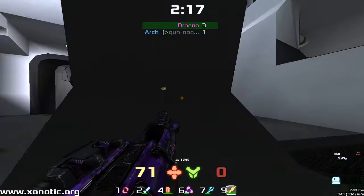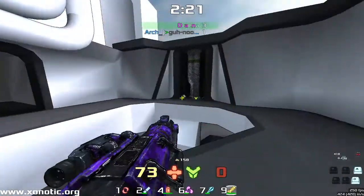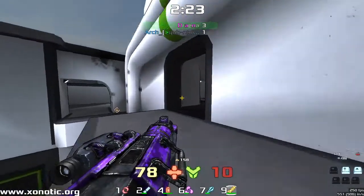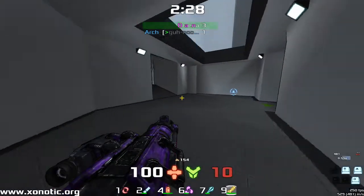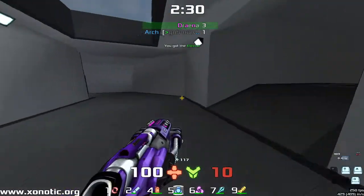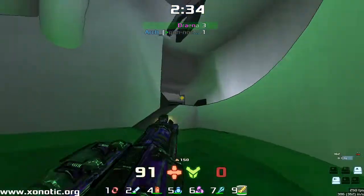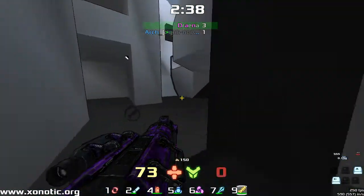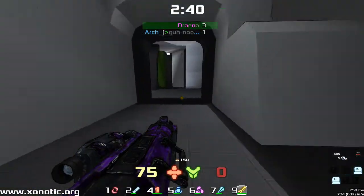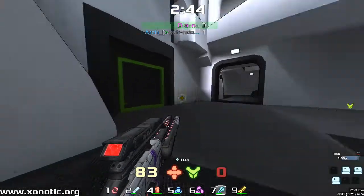Drainer has been working on his movement a hell of a lot. This was a game shortly after he sent me a message saying he'd been working on his movement and doing really well with it. Movement's definitely the first thing to go when you lose a bit of confidence. He jumps into that bit of acid — not the greatest place to be, but it doesn't do too much damage compared to lava or something on Stormkeep.